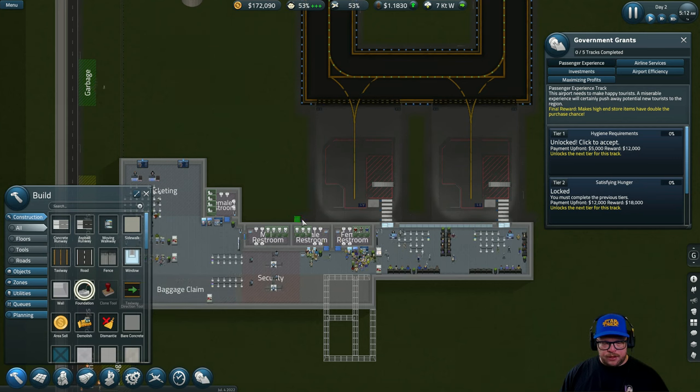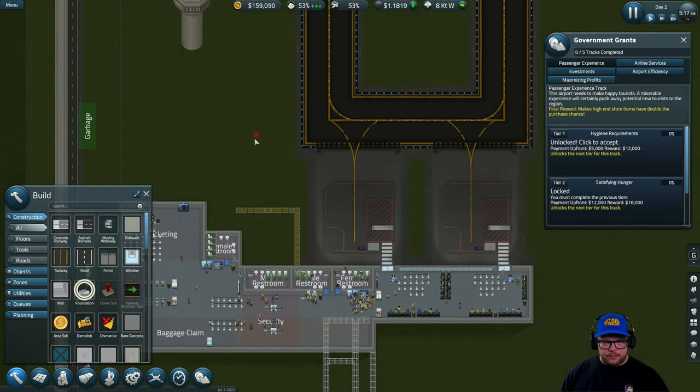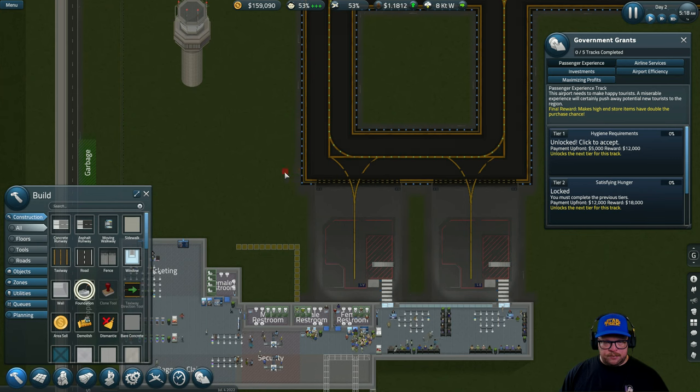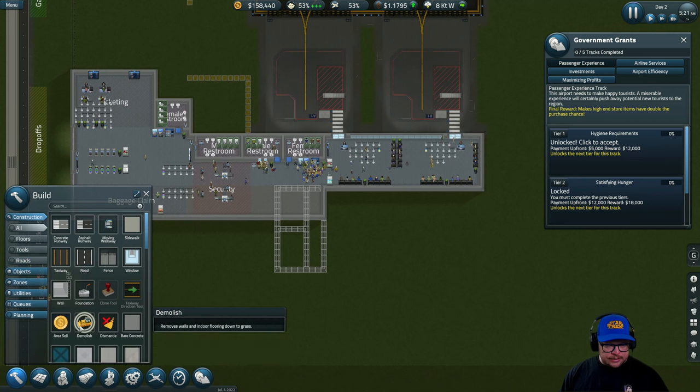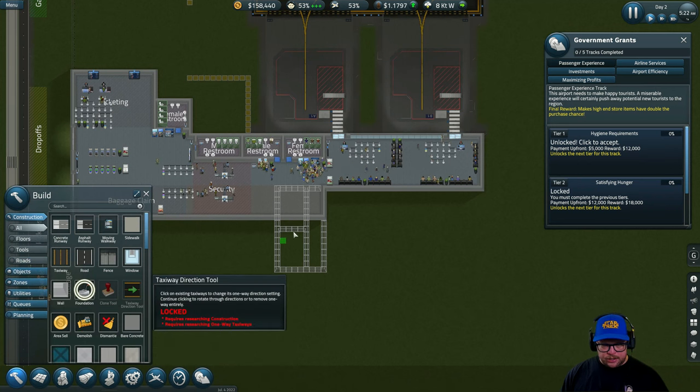We can't build there, so we can build up to here. We can't build any further up there, so we build to there and then across. That's a good way of finding out where you need to build. That's as far as we can build — straight down pretty much. That is absolutely perfect. Let's get this foundation built.